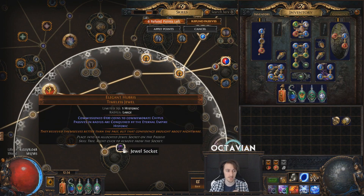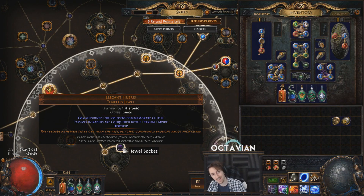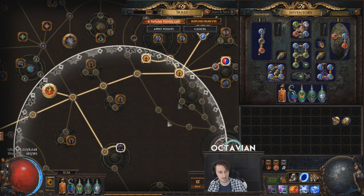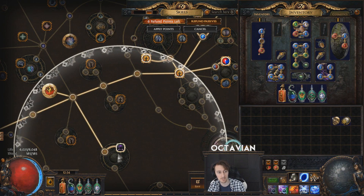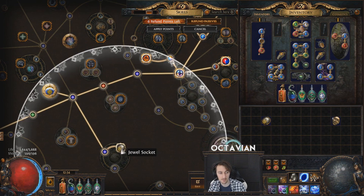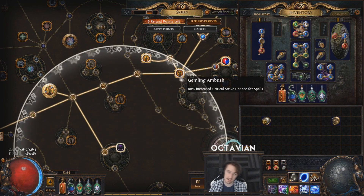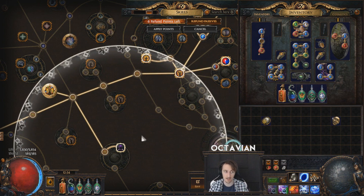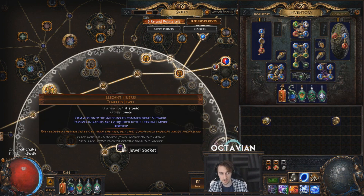What I want to show you is that it's not static — it's controlled by the numbers. Because I have a jewel that says 6,100, these two nodes are both 10% max life. But if I swap over to a different Elegant Hubris that says 105,560, instead I get 80% spell crit and 50% chill avoidance, which is not quite as good. It also has the wrong keystone, so I wouldn't use it anyway.